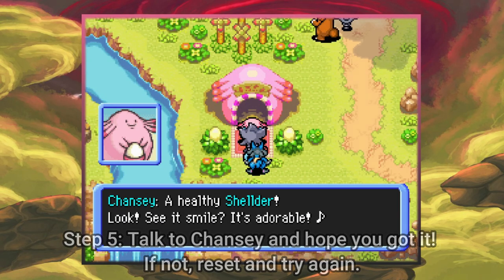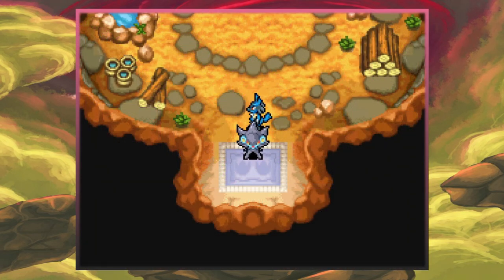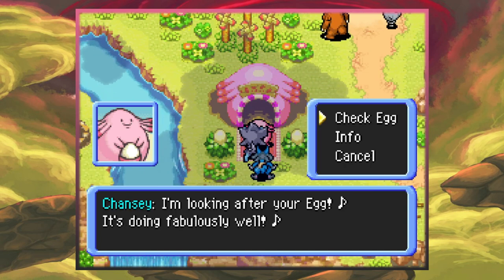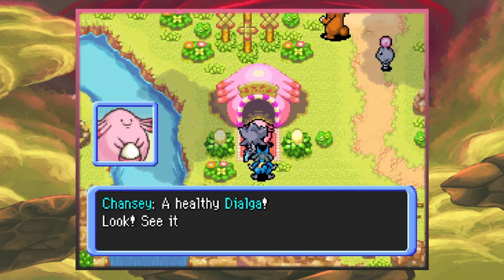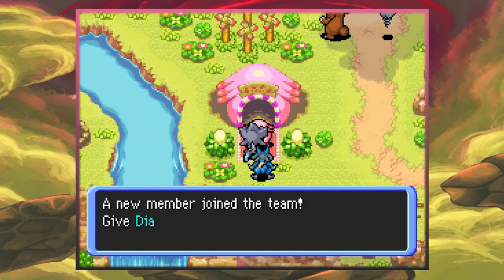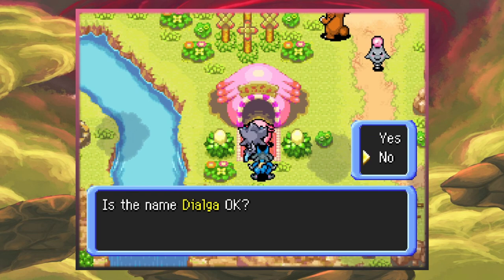I went through and did the boring part again so you guys wouldn't have to see it. Let's see if it paid off for me this time. Let's head on over to Chansey, check the egg - I think it's ready to hatch. A healthy Dialga! Awesome - it wants to join our team. We're absolutely going to say yes.